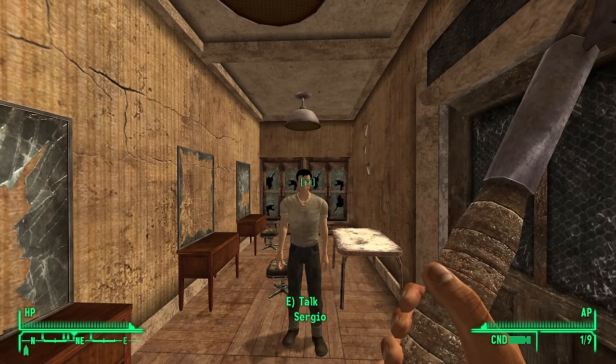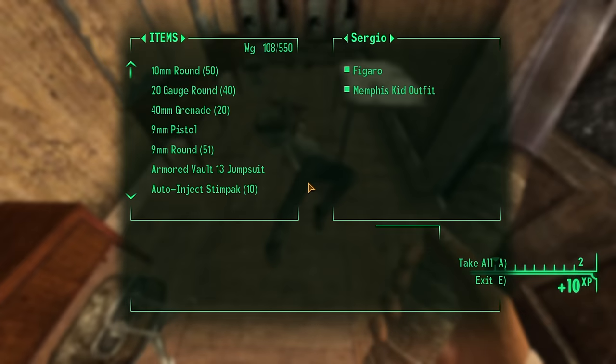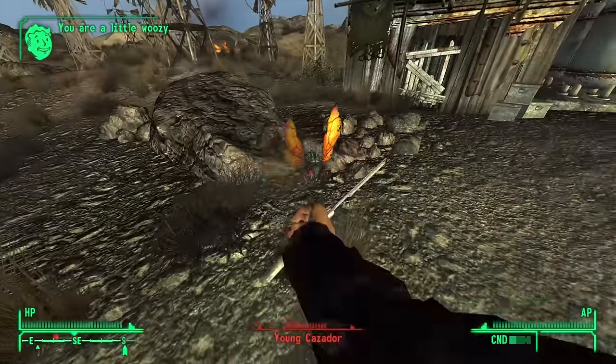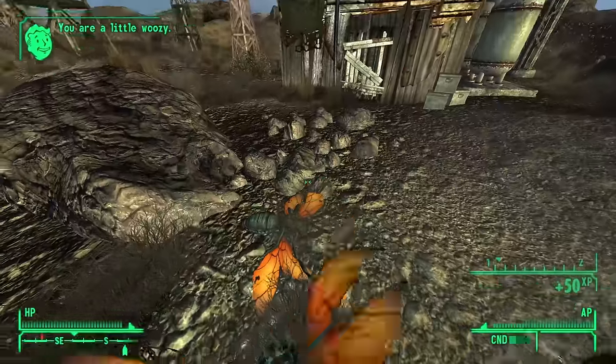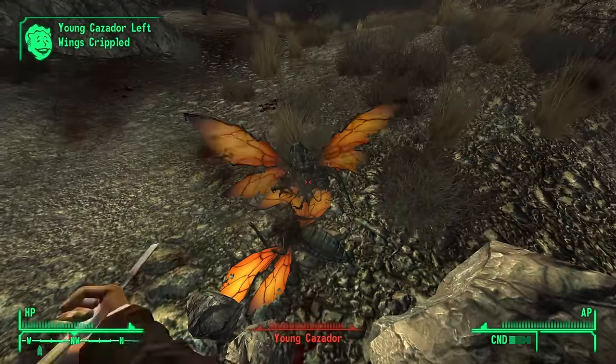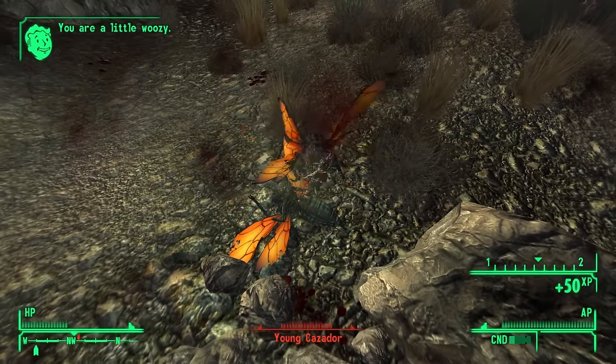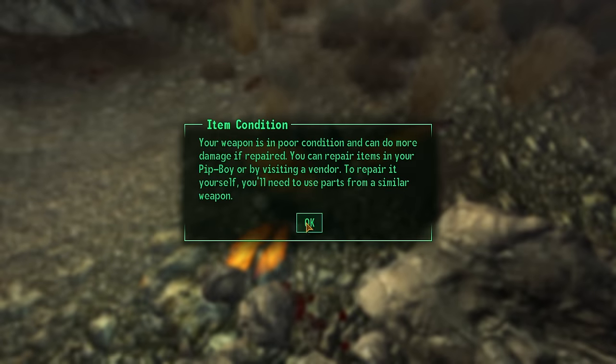Figaro — this is a straight razor you acquire from Sergio, the barber at the King's School of Impersonation. Lightning fast attack speed, and it has a double critical chance compared to the normal razor. It's great in a pinch, but that fast attack speed normally degrades this weapon incredibly fast. It is most often found dull and broken in my pocket instead of slicing and dicing.